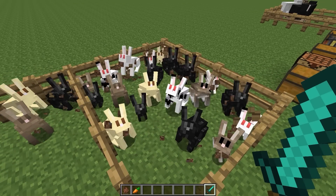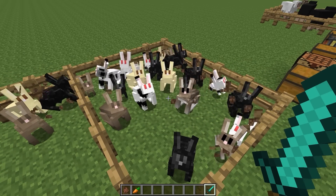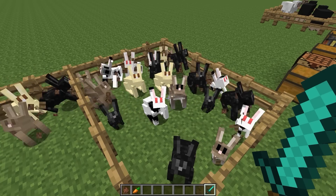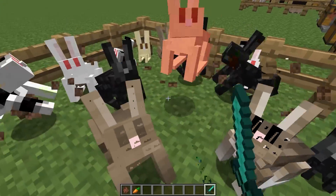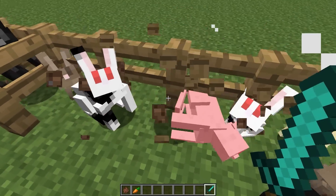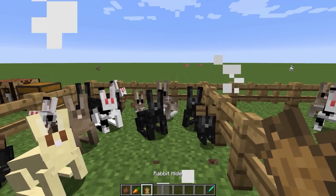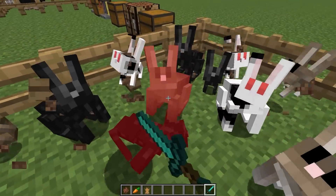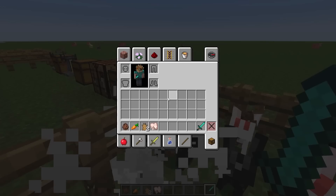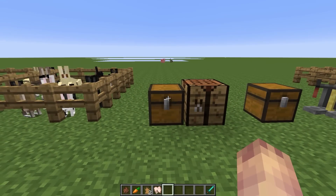If we go ahead and kill one, you'll see that they drop a few different things: rabbit hide, raw rabbit, and a rabbit's foot. They have a chance of dropping any of these things. You can see that eventually we will get a few items — we got raw rabbit and rabbit hide with that one.